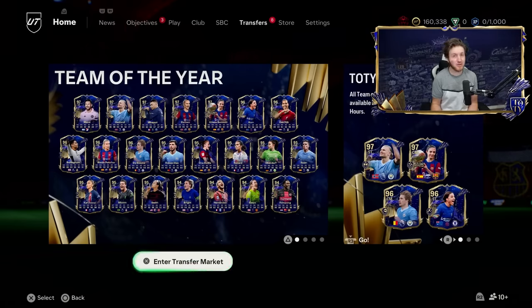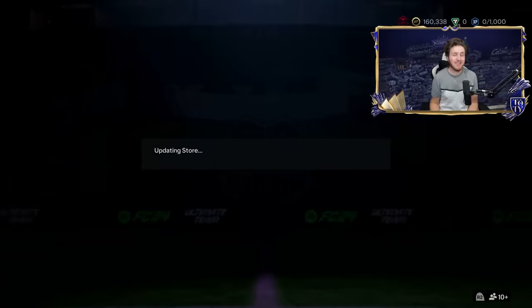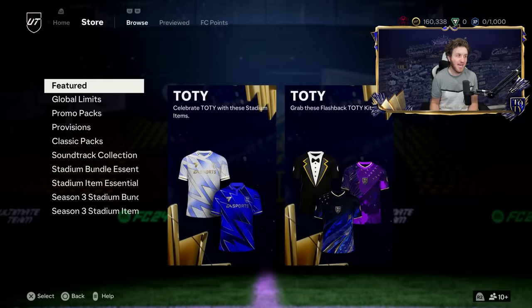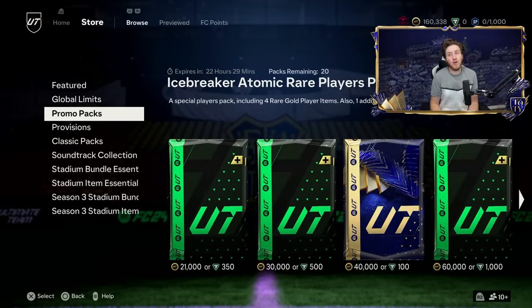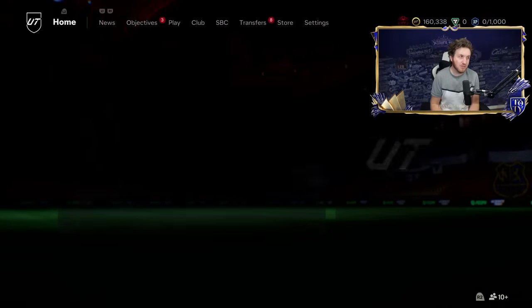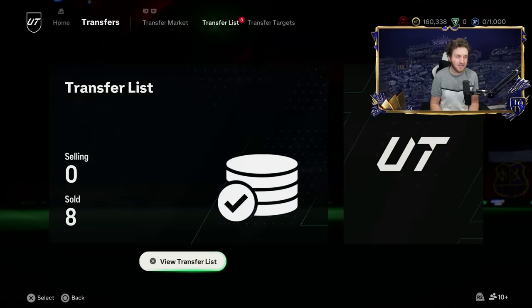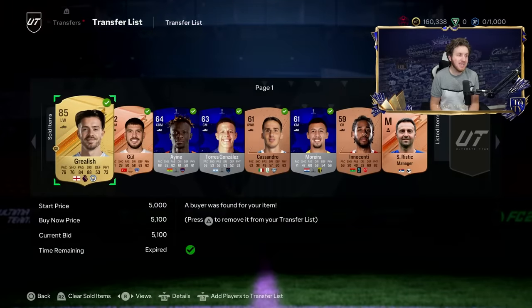Bronze pack method: open a bronze pack, sell every player item no matter what — they always sell eventually, giving you profit every pack. I also showed you the Brazil bronze manager technique — any Brazil quality manager, it doesn't matter if they're bronze, silver, or gold: apply the Saudi League card and sell it on with that league applied for profit. The final method got me from 95K to 160K.